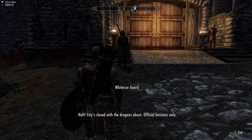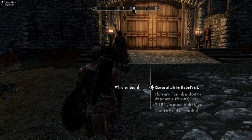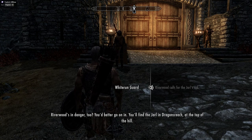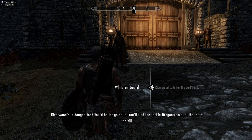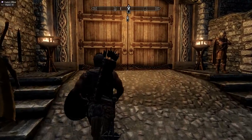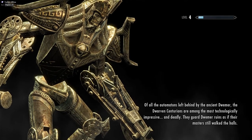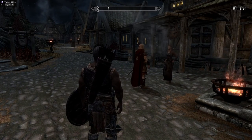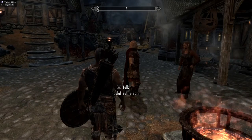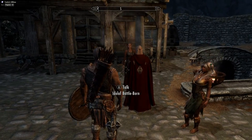Hold. City's closed with the dragons about — official business only. Riverwood calls for the Jarl's aid. Riverwood's in danger too — you better go on in. You'll find the Jarl in Dragonsreach at the top of the hill. Okay, we shall do that. Oh, there's — I put the cloaks on as well, so that's looking good. A cloak mod.